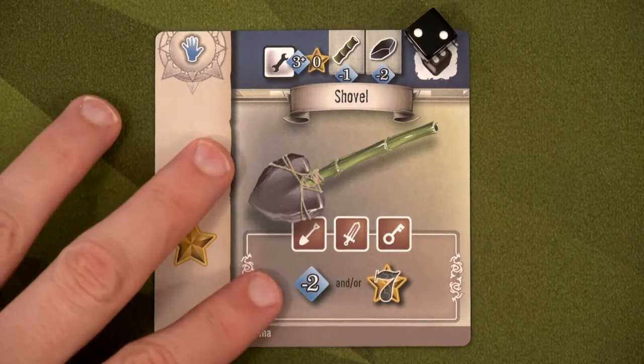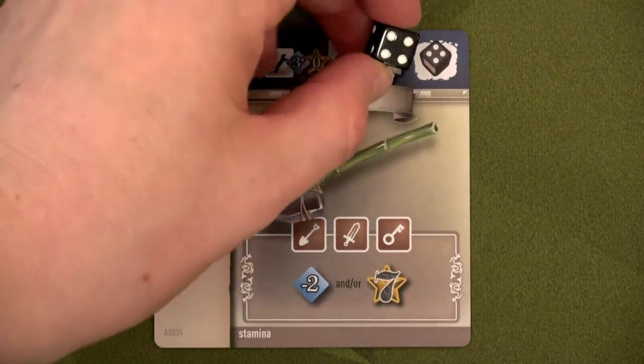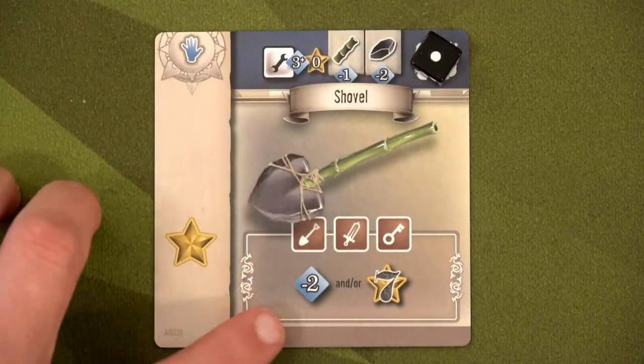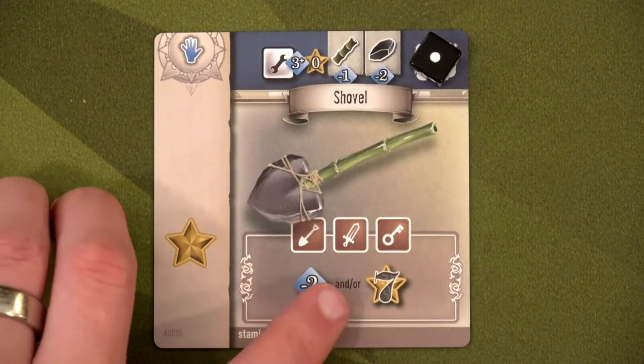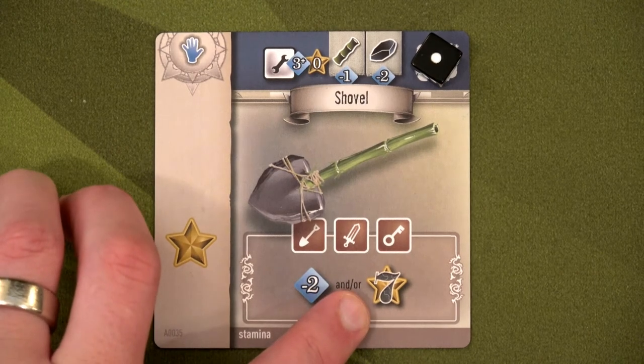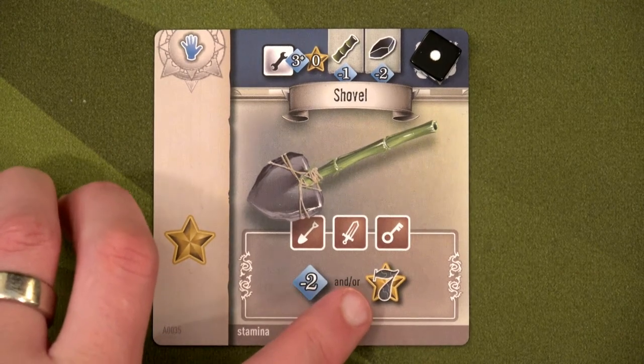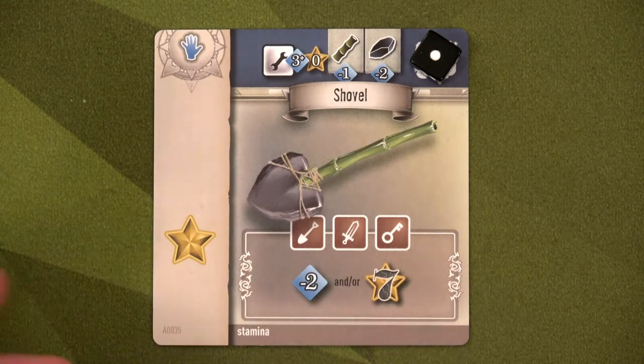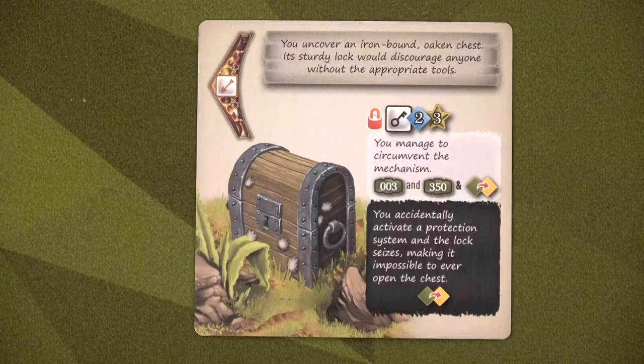We're going to use the shovel and put this down to a one, drawing two less cards. This gives us successes if we draw cards with a number seven on them. But we don't even have to draw any cards because our required success count is zero — we automatically succeed. We uncover an iron-bound oaken chest; its dirty lock would discourage anyone without the appropriate tools.